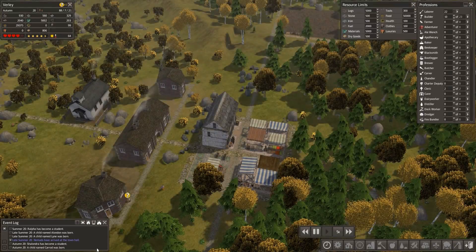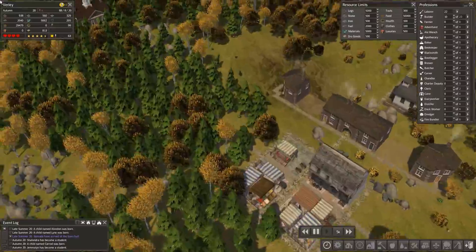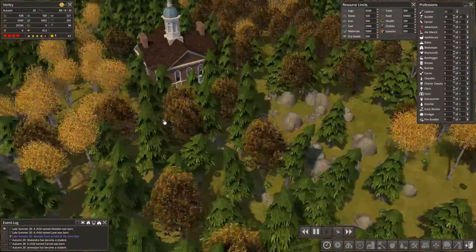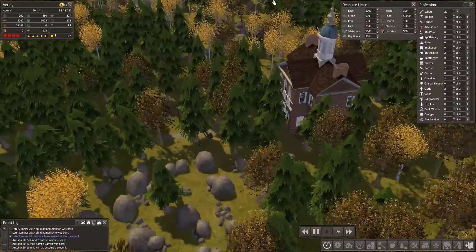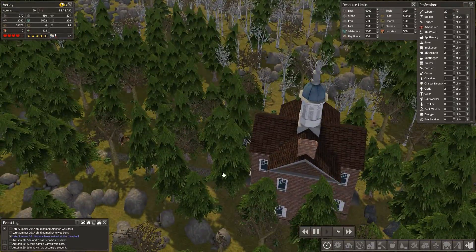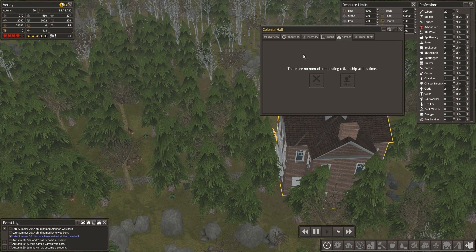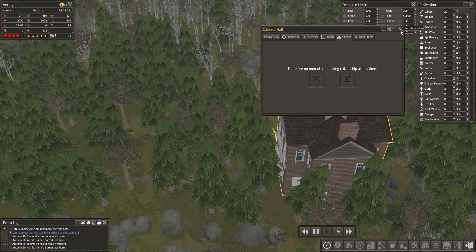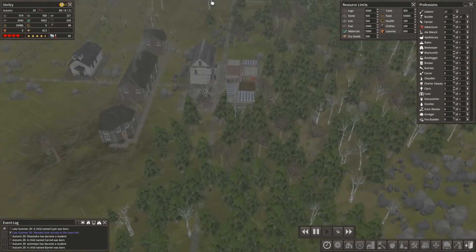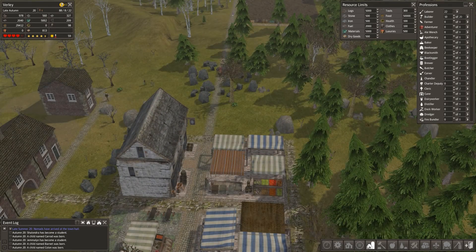Welcome back everybody to another episode of Banished with me Vapor. I asked the question at the end of the last episode - should we accept nomads? The vast majority of you said yes, with the exception of Jake. But fate kind of went Jake's way because I forgot to pause the game, walked off, and when I came back they'd already walked away.